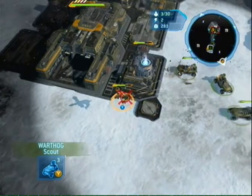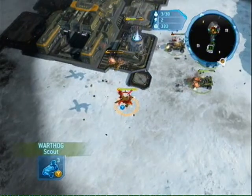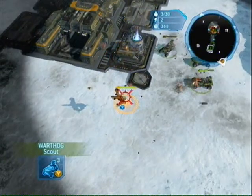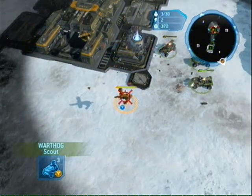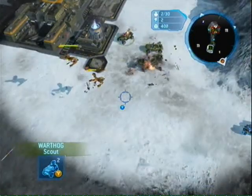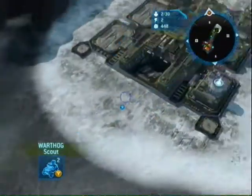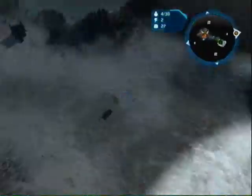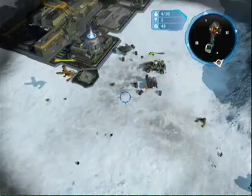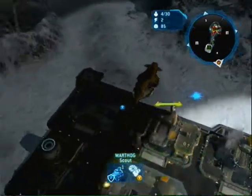Luckily for me, they were not thinking about their barracks. But unfortunately for me, I wasn't scouting. So they made Hornets — probably the best quick unit against the Warthog. And it really crushes me here. This is something you should always be doing: scouting around your base and their base with your Warthog. As you can see, this Warthog's gone, pretty much.